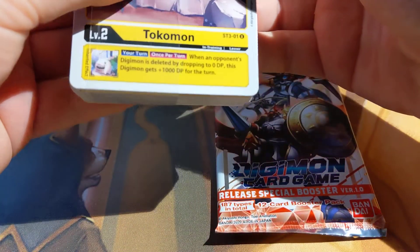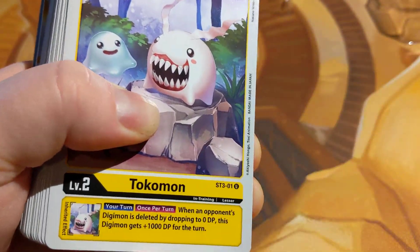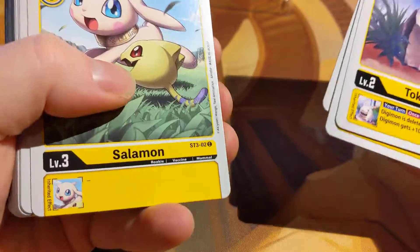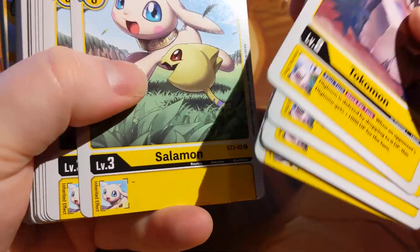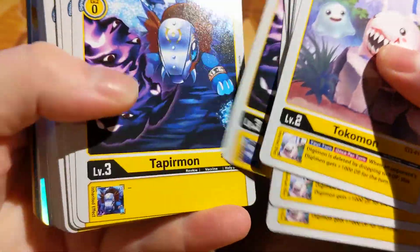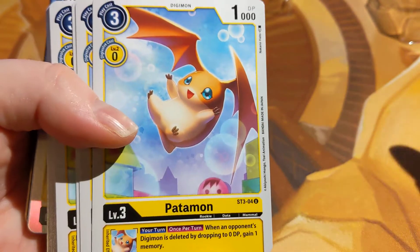We'll have a quick look at the deck first. I have no idea how to play this game, so it'll be very exciting to go through the cards and see what we have. So we've got Tokomon, Salomon, Teppermon, and Patamon — which was one of my favourites as a child.